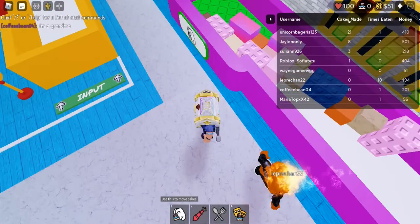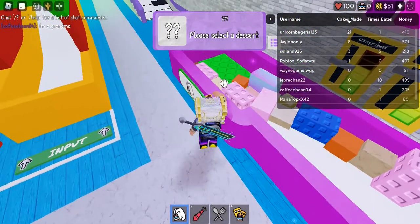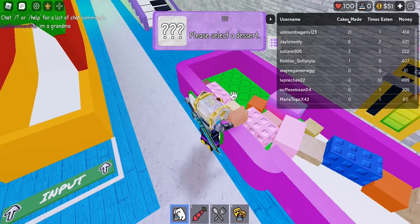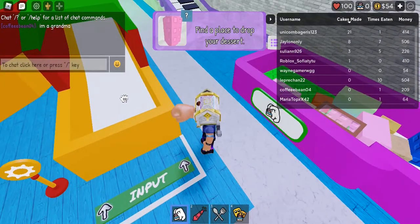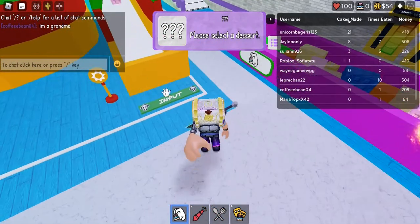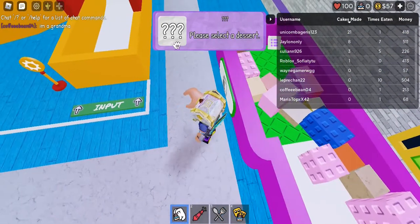First, click number one. Take that and take 10 of these blocks — these are like butter or something. Take that and put it in the input, just like that. You have to take 10, okay, let's do that.